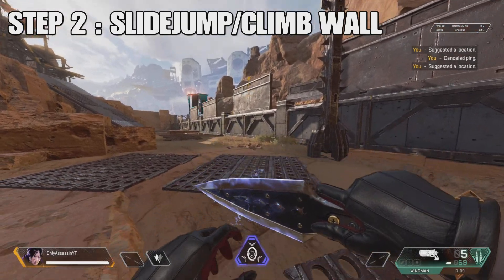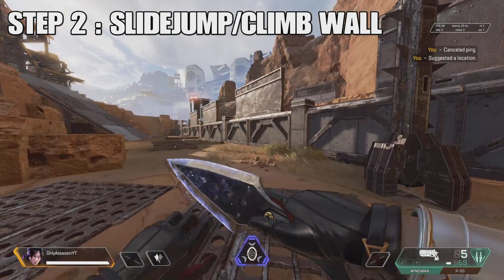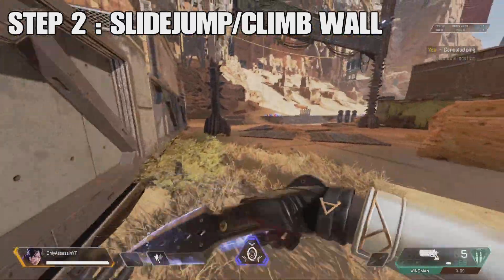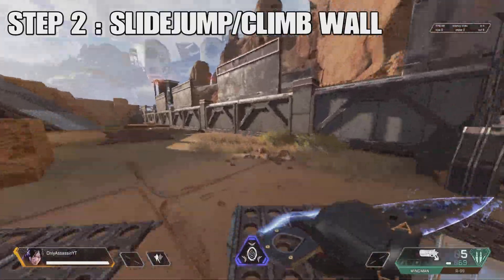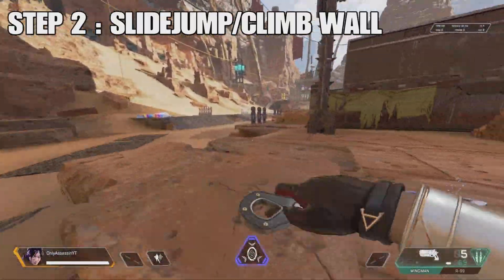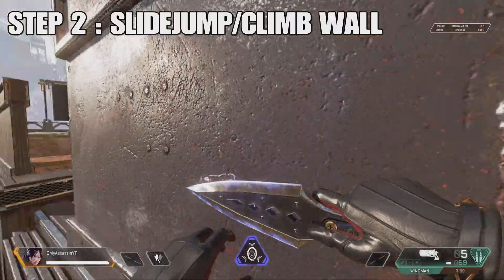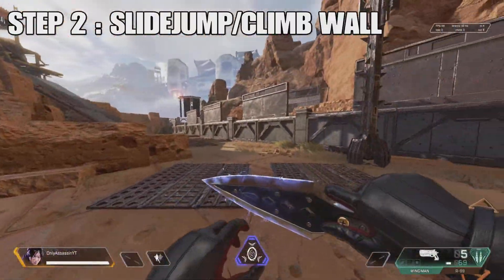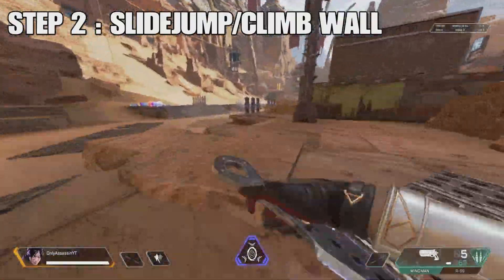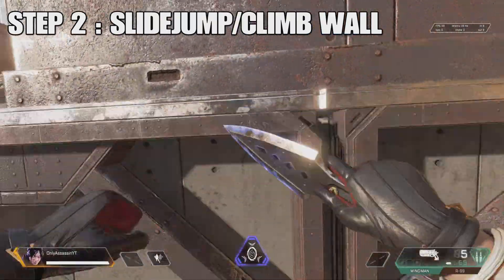For step number two, come over to this wall and what you want to do is slide jump into the wall and climb. This sounds weird, and it sounds easy, and it is — it is weird and it is easy. But trust me on this: this will help you get the feeling for wall jumps. The reason is you want to know when your character gets stuck onto the wall to start climbing, and you'll get the hang of that once you try this a couple of times. Then we move on to step three.